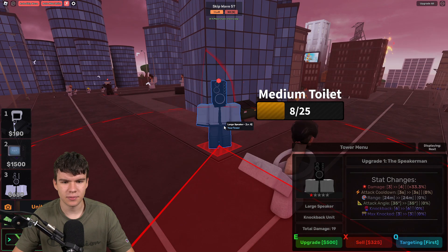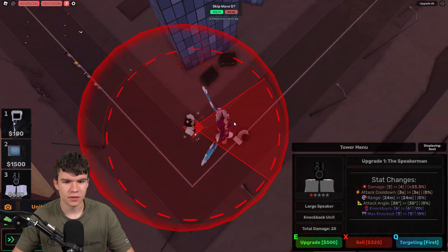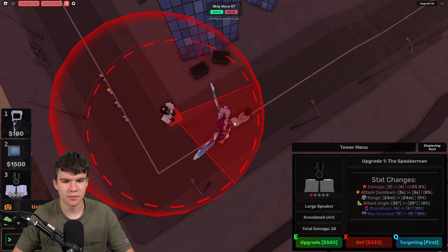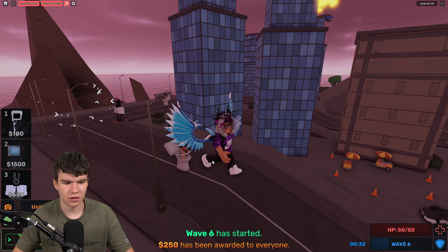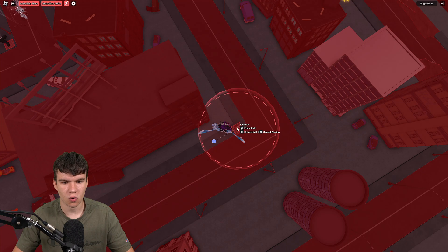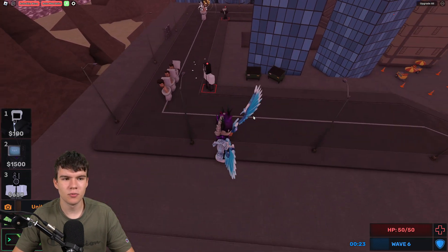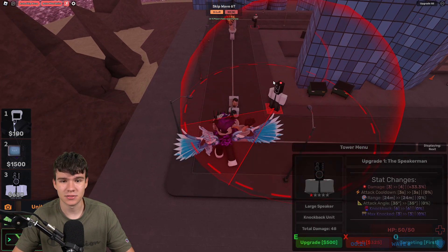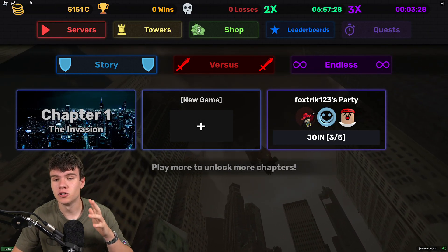This is getting kind of easy for us right now. The problem is when these other small ones come — how much health does this one still have? Okay, it's got two. We're going to place down another unit on the corner to take care of that health. We have so many working codes to redeem inside of this game today, so I kind of want to just redeem all of these newest codes right now. To claim codes in Skibi Defense, go to the left and type your codes in the Roblox chat.